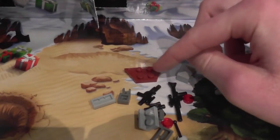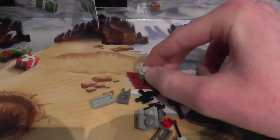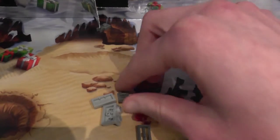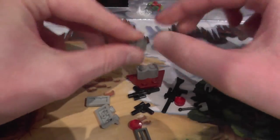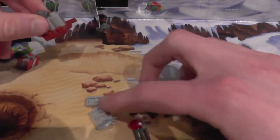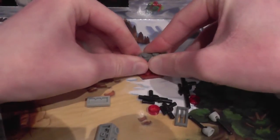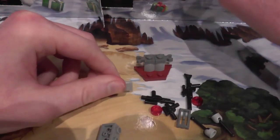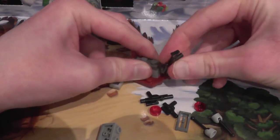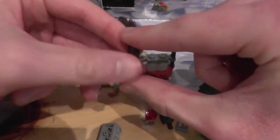First of all we get this red strange piece — I've seen them before but I have no idea what they're called. Then we get this 2x1 light grey piece. Then we get these little flat clip pieces, there's two of them, to put two of the guns on. The sniper rifle goes on here — and it just came off. And then we put the normal size gun here.